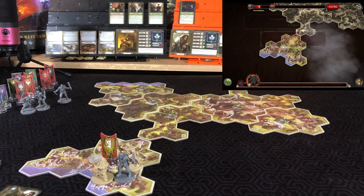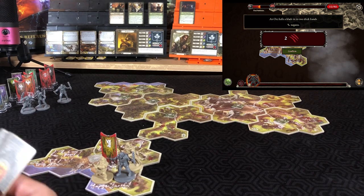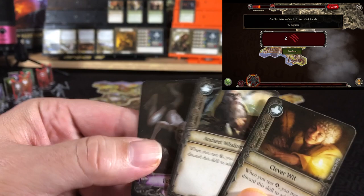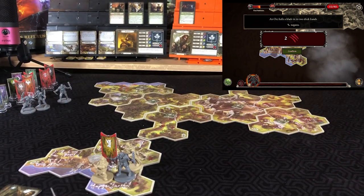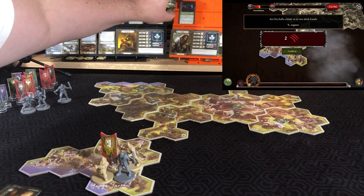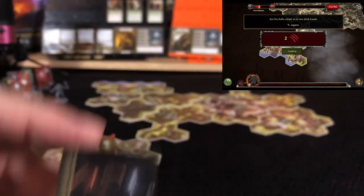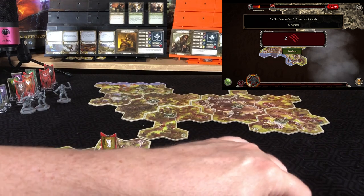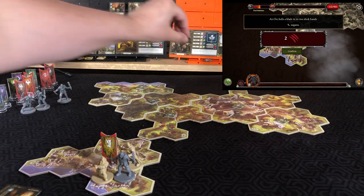The enemy attacks back — that's the blade in two hands, might negating. Everyone gets three cards and we have zero successes. Instead of taking a lot of damage, we will have Gimli guard three to take care of that.